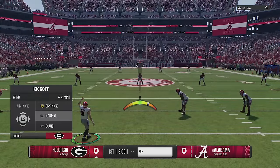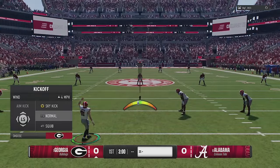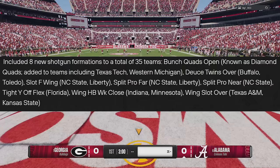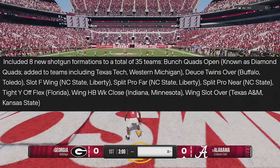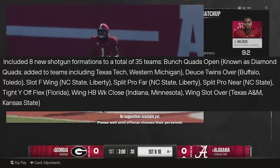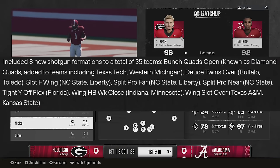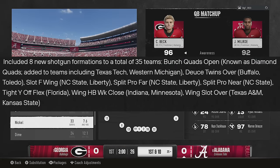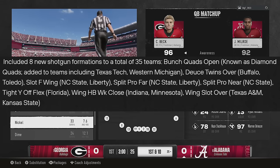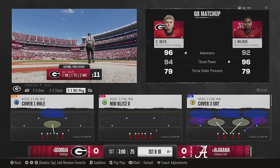Starting from the top — number one, they added eight new shotgun formations to a total of 35 teams. I'm not going to go over them individually but I'll leave it on screen so you can check it out. Be sure to check your favorite team's playbook, especially if you use NC State and Liberty, as they're mentioned multiple times as teams that got new formations.